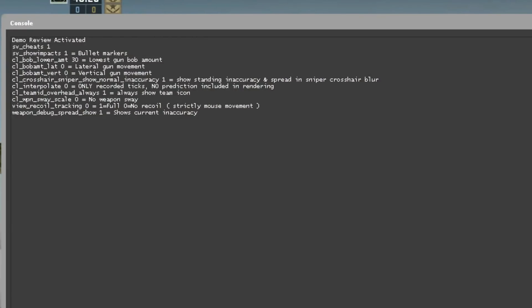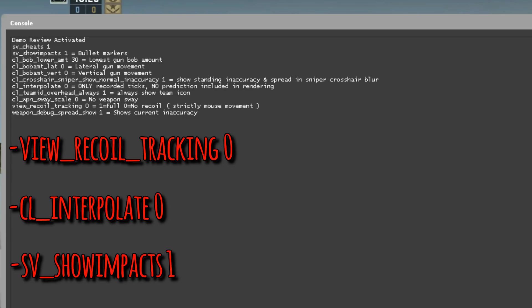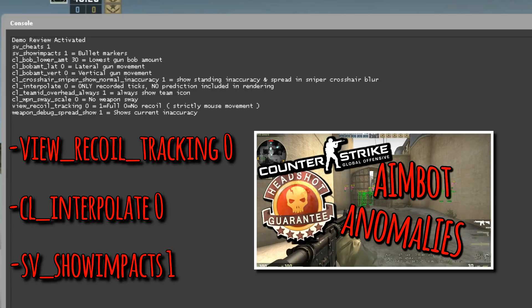Before we get into the clips, I need to remind you that I've got recoil effects turned off on the weapon so we see strictly their mouse movements. I have interpolation turned off because we don't want our demo — that's already been interpolated — to be interpolated again. I've also got show impacts turned on so we can see the bullet markers. If you have no clue what I'm talking about, I highly recommend you check out the video called Aimbot Anomalies, linked in the description below.